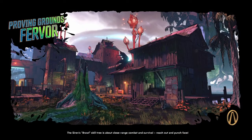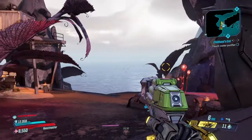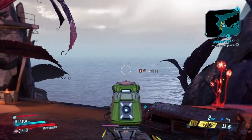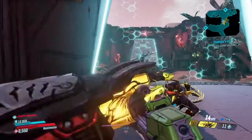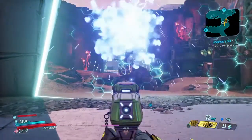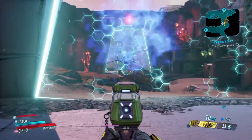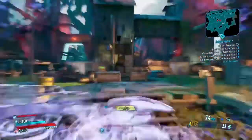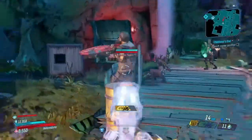Let's take it to the Proving Ground of the Fervor and check it out. It fires straight shots — nothing special about that. But when it impacts, it shoots up into the air, arcs, and creates an AOE effect of electricity damage.